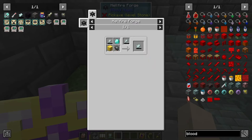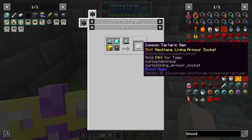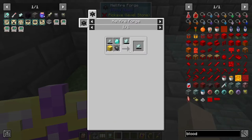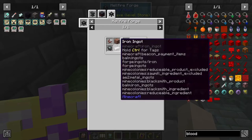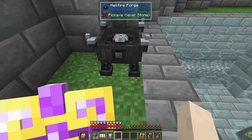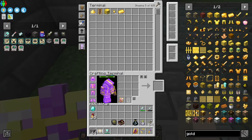The common tartaric gem — I need to make the common gem. So the recipe takes the common tartaric gem, a diamond, imbued slate, and a block of gold to make the sanguine reverter.